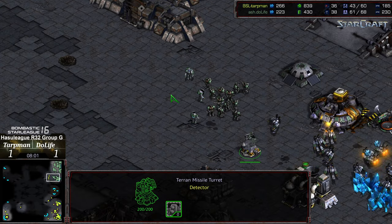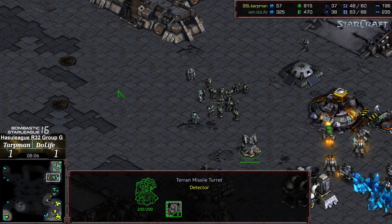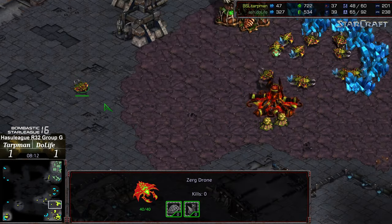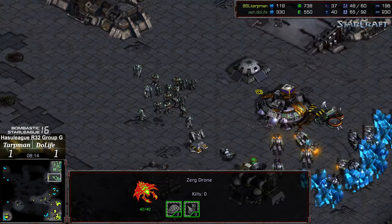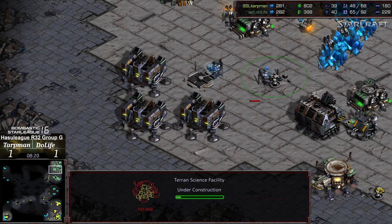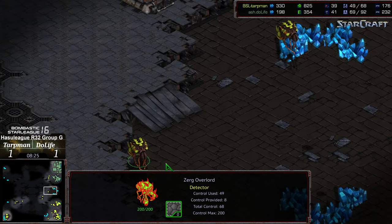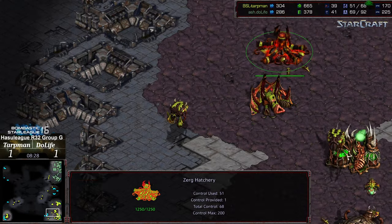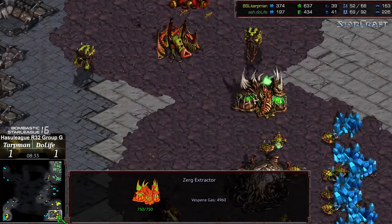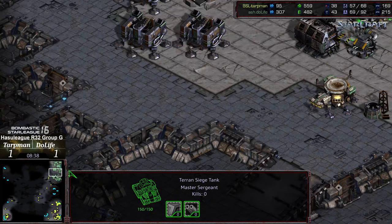If Dew Life is able to micro really well, he might be able to sneak out and pick off these lurkers to open up the map. I want to say this before I lose the opportunity — Tartman plus plus. A fourth barracks is being constructed. A science facility is being built in the background, siege tech is being upgraded, and a control tower is on the way as well. These are going to be critical moments — it's going to be a race between getting the hive up, the defilers up, the siege tank move-out, and the science vessel spawning. I think Tartman's going to have it.